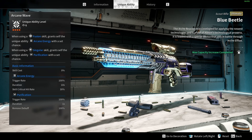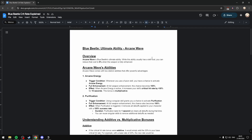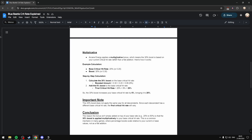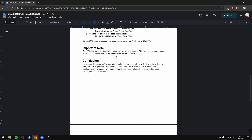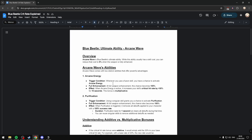In today's video, I wanted to go over Blue Beetle's critical hit rate and explain how it actually works. I've also written up another document for Blue Beetle explaining how it fully works, what the difference is between additive and multiplicative, the actual formula you want to use, example calculations, a step-by-step guide on how to actually do it yourself, with some extra notes and a conclusion. I also have two examples, one for Valby and one for Bunny. I'll have this linked in the description below if you prefer to read over it.